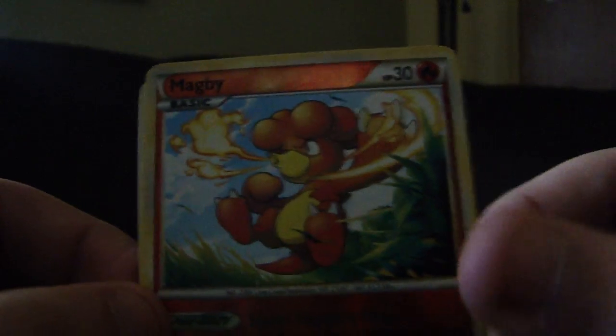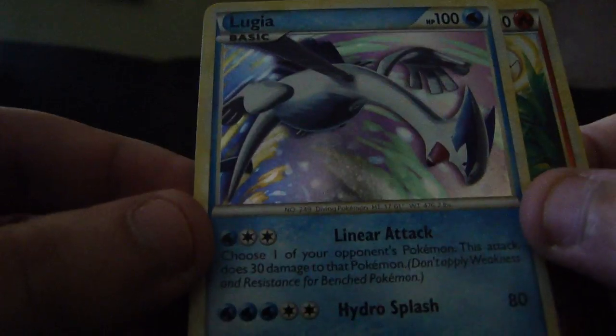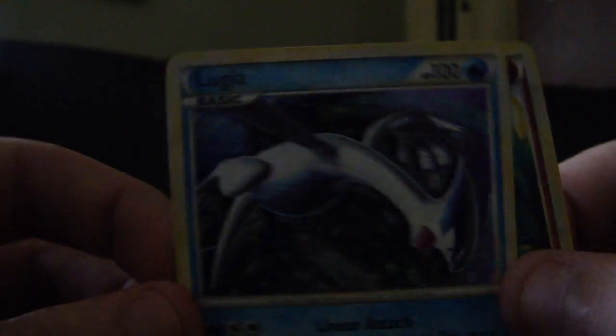And for our Reverse we get a Magby. And — nice! A Lugia! I knew Lugia would be good to me. Very cool. Nice little Lugia holo right there. Alright, Deoxys — you have a lot to live up to now.